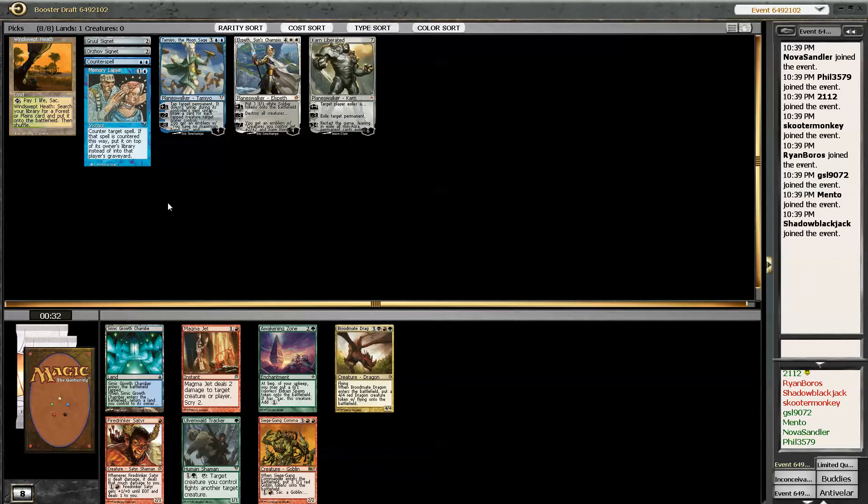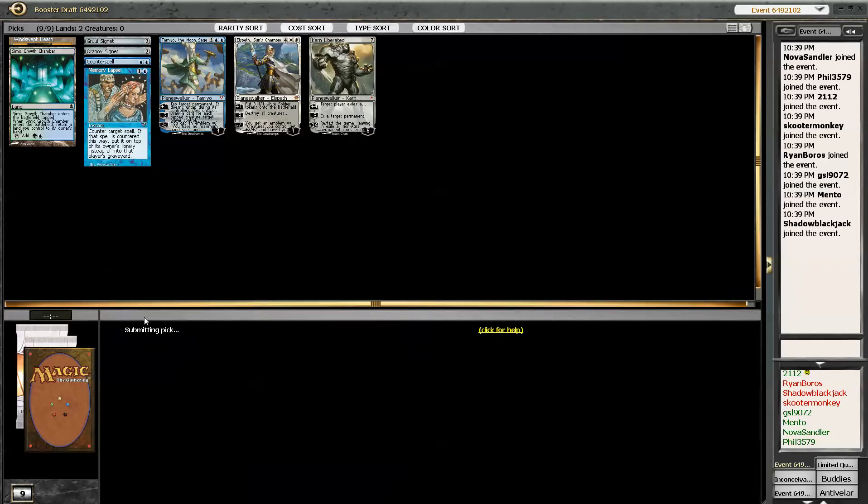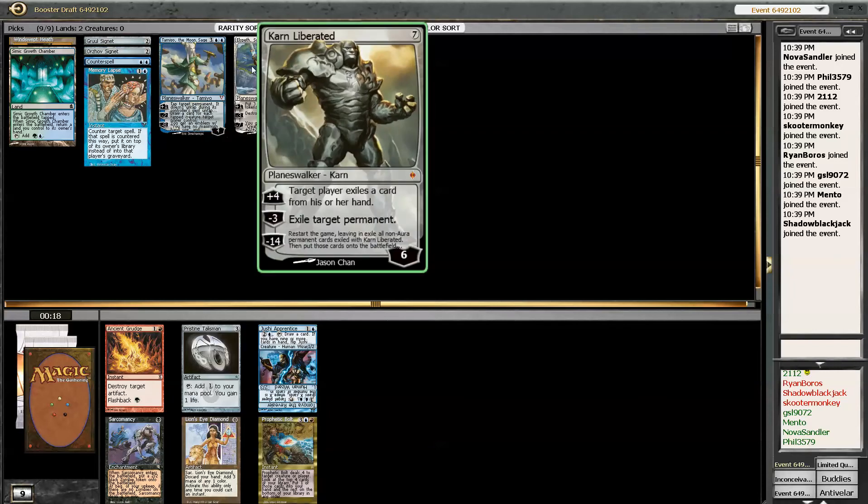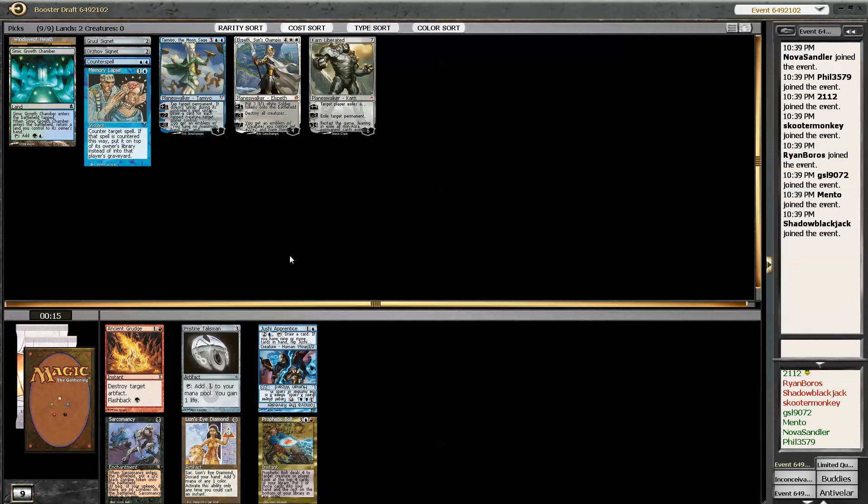Maybe they just weren't in the packs before. Definitely taking the Growth Chamber. Crews are really good — you really need to hit all your land drops. Missing your land drops is awful. Mulliganing is awful. So the Pristine Talisman — that's a rock, I can get behind that.